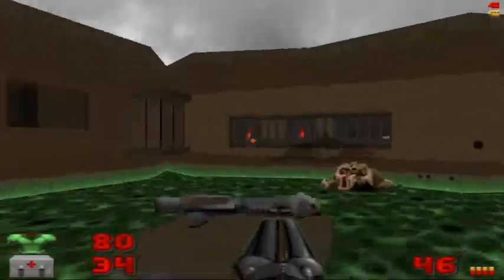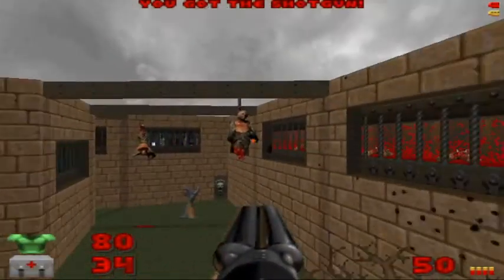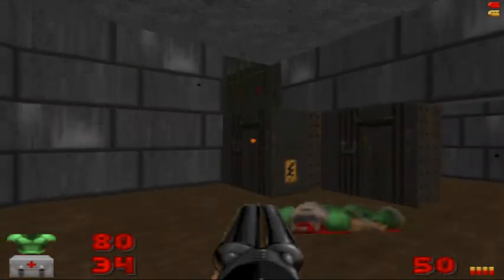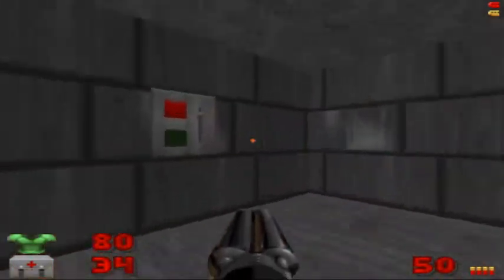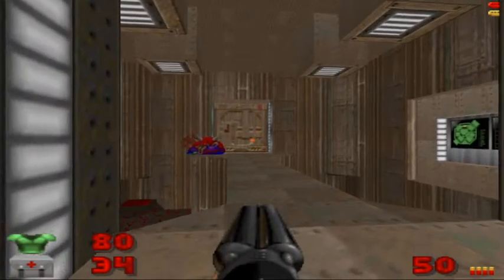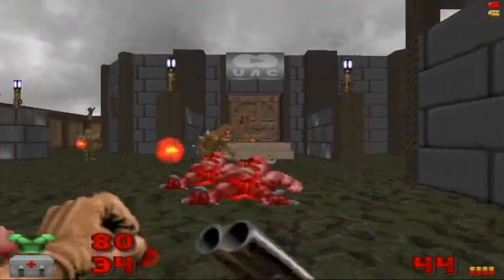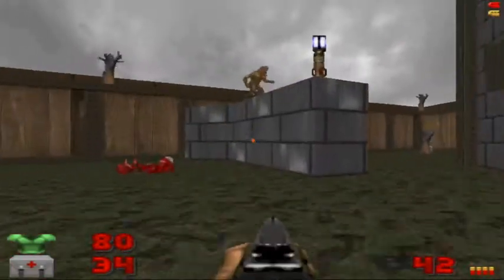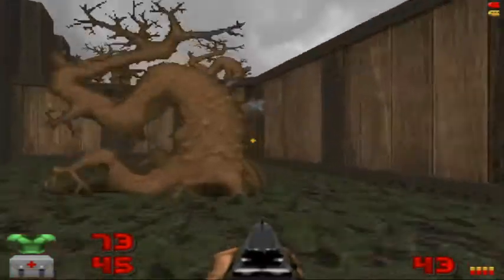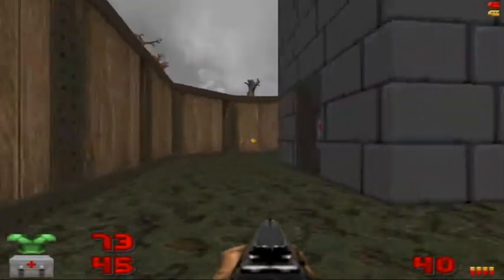Now I think we should be able to go ahead and get that rocket launcher. Very nice. We'll keep going back out and go back to where that Cacodemon was just a few minutes ago. Open that door and we'll take out a demon. There are actually quite a few monsters in here — about four or five. There are a couple of gunners in that tower over there, so be sure to take them out. Take this lift up to the top and flip a switch to go back down.